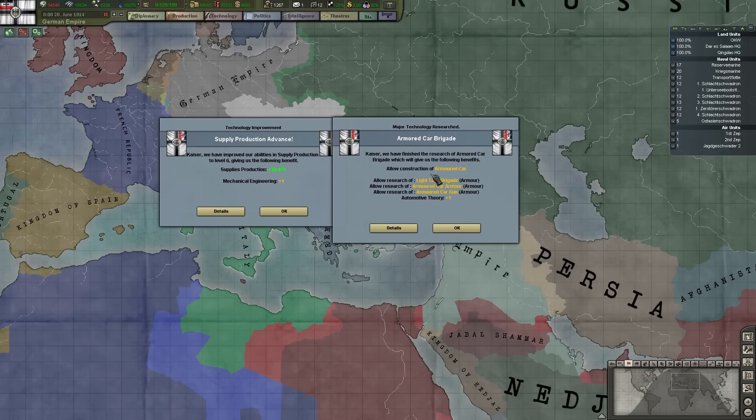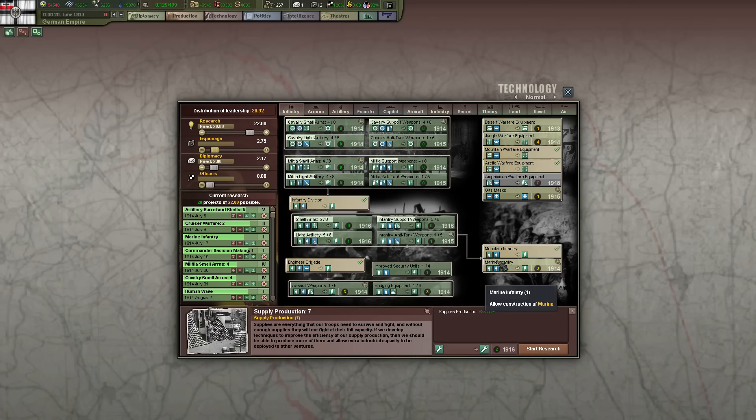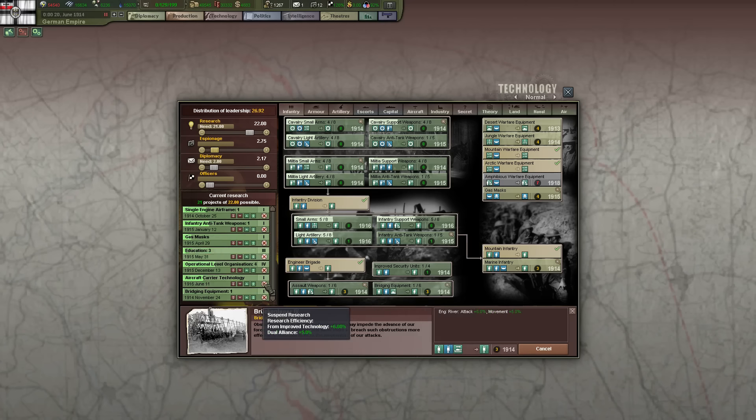There we go — Armored Car Brigades and Supply Production Advance. So that can be stopped; we don't actually need these at all. These are all done. Bridging Equipment instead of Supply Production — sounds good.